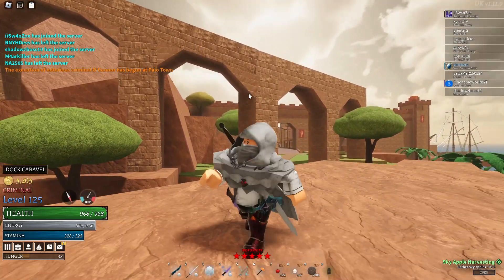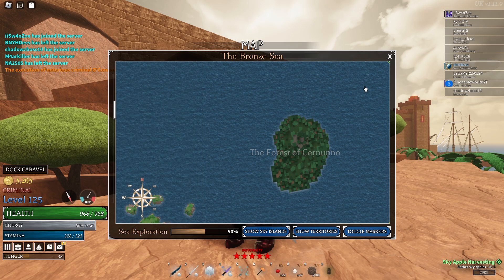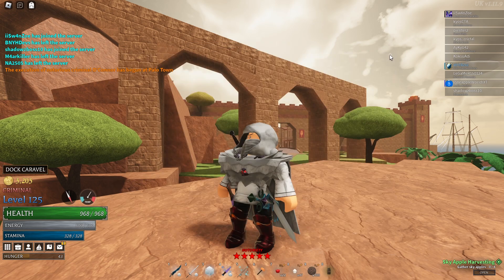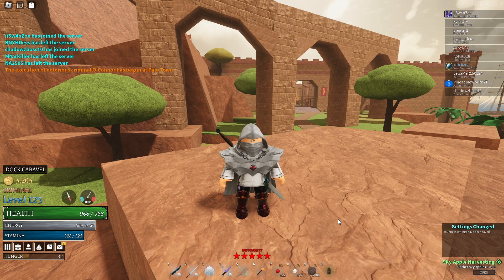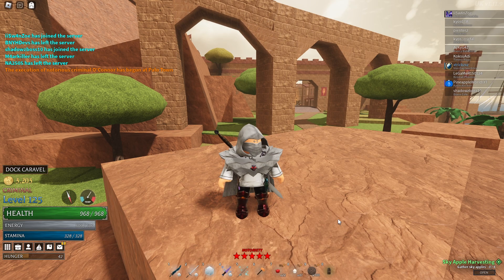The first boss I'm going to be talking about is Sernix. Sernix is found on the Forest of Sernu. What this boss focuses on — he drops a bunch of different stuff, obviously all the armor and that stuff, but the thing he focuses on is defense. He has a bit of agility as well, but he focuses mainly on defense.